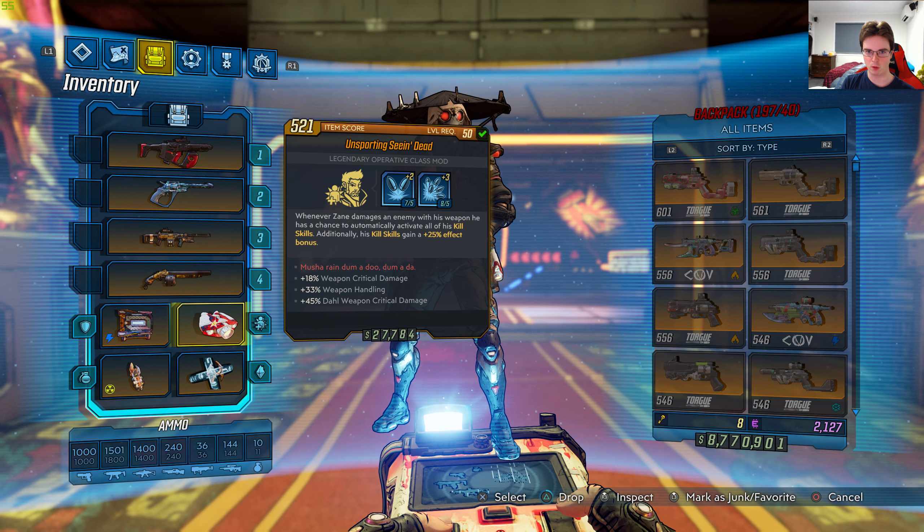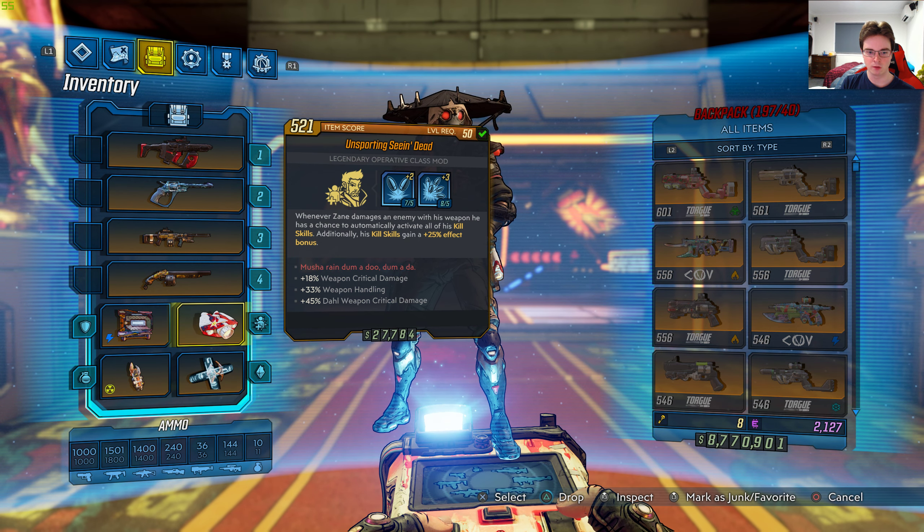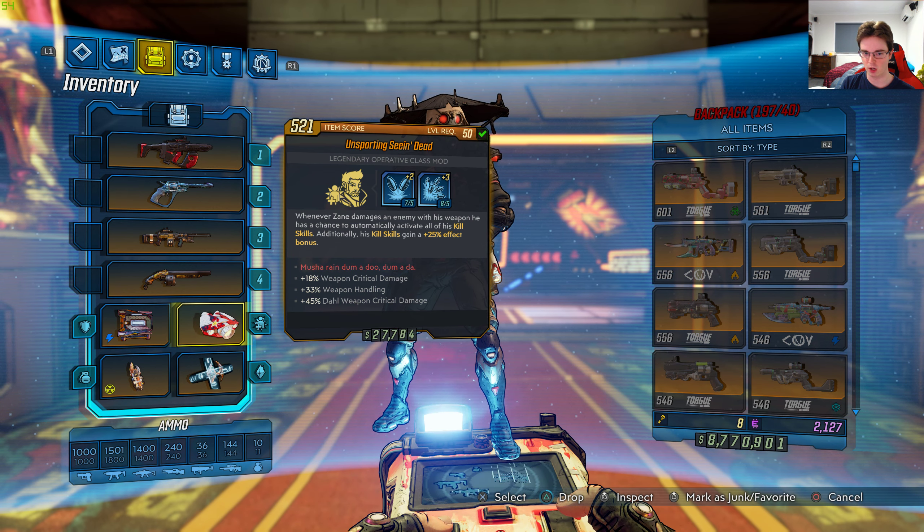It's level 50 with a total of 5 points all in the blue — 7/5 and 8/5. Here is the legendary effect: whenever Zane damages an enemy with his weapon, he has a chance to automatically activate all of his kill skills. It's a chance, not guaranteed. Additionally, his kill skills gain a 25% effect bonus.